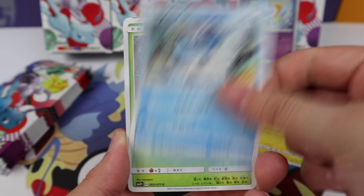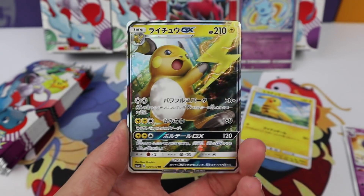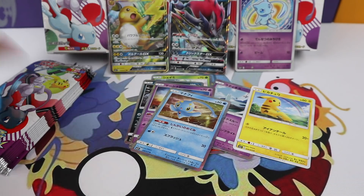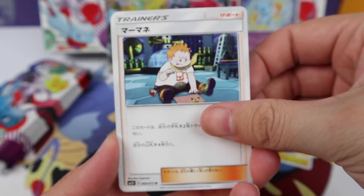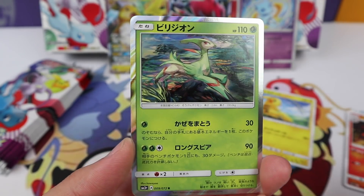Totodile, Venusaur, Arbok - and we have the Raichu GX! Oh that's so cool. Kind of sad it's not the Alolan Raichu but I'm sure we'll see it eventually. I think it's kind of cool that they gave Raichu a GX to begin with - I don't even remember if it got one. But I like seeing it on a card. Hey, Virizion!